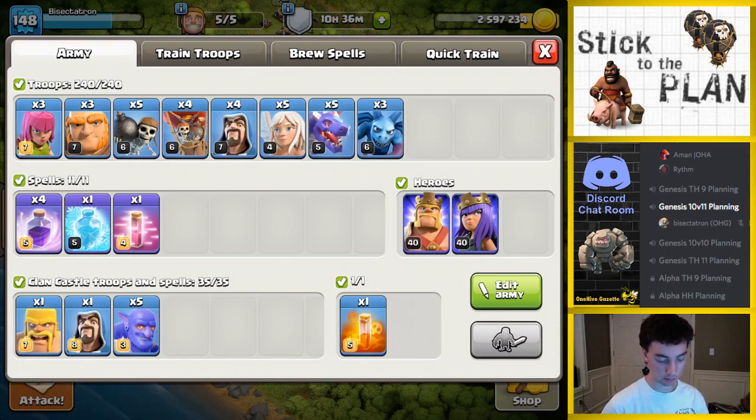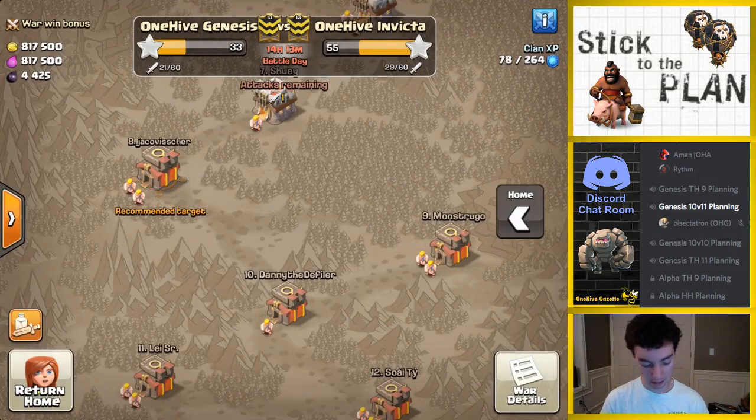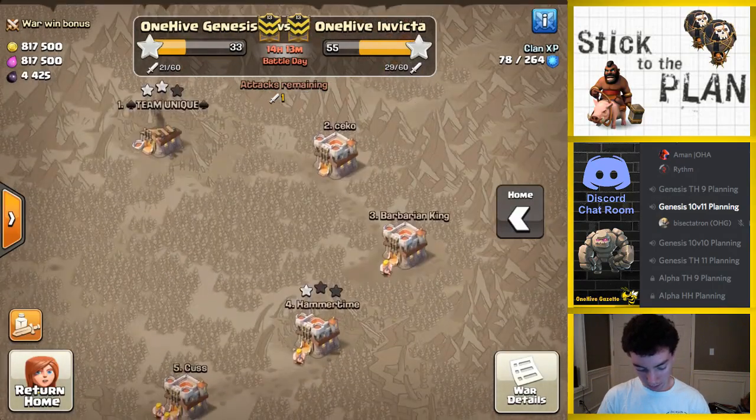Got my three minions, a few extra archers — might need those to draw away a lava hound or something. Three giants, four wizards, so kind of have an extra giant where I need it. Four loons: two for the test, two for the main dragon push. Of course the wall breakers to let in the king, and the five healers. Everything looks great — let's take one last look at base number three and attack.